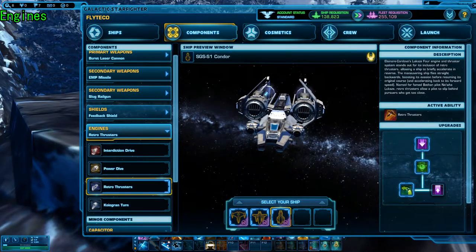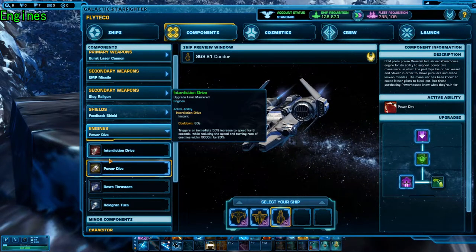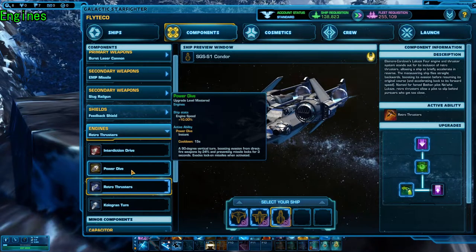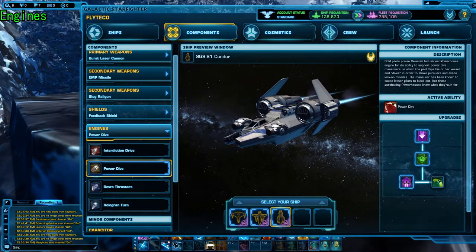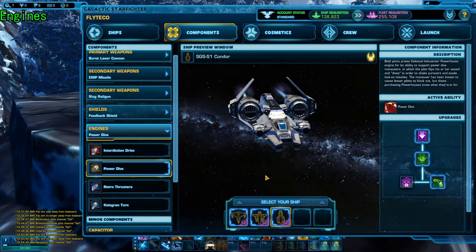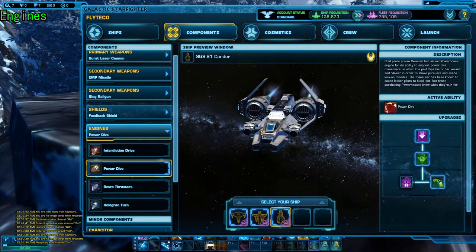Moving to engines — I specifically wrote in my notes: time for some spicy choices, because this has some weird ones. It's got Power Dive and Retro Thrusters — options that should not be on this ship because it's really weird, but it fits so thematically well. Power Dive is actually the safe option of the two — it's pretty much the escape option here. None of these can help you escape fully, but it's still a missile break, so it's kind of cool. You really have to get used to the Power Dive movement, but on gunships it's a bit slower, so it's kind of easier to get used to. It still takes practice.